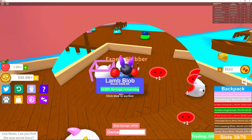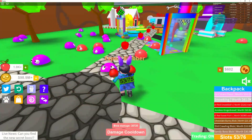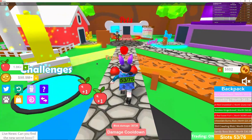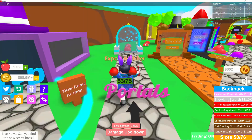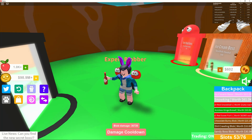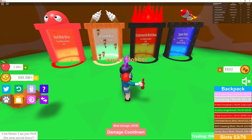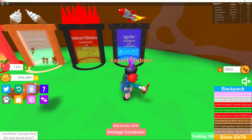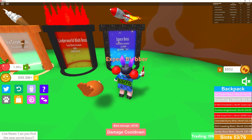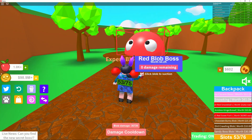Comment below on what area is your favorite. Another place that helps a lot with getting coins is the portals area. When you go in there, you need to have killed 100 blobs for the red blob boss, 500 for the ice cream boss, 1,000 for the underworld, and 10,000 for the space boss. I'm not up to 10,000 yet, but I can access the other three areas.